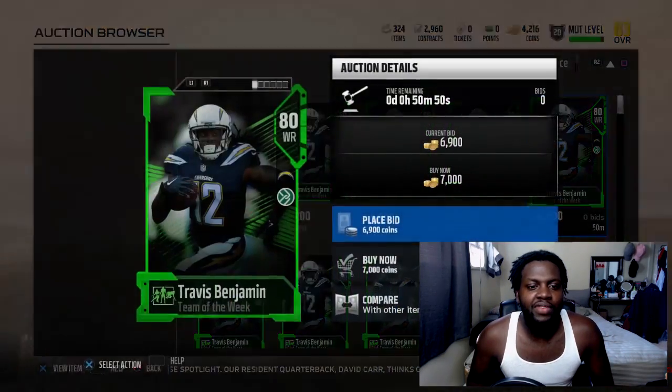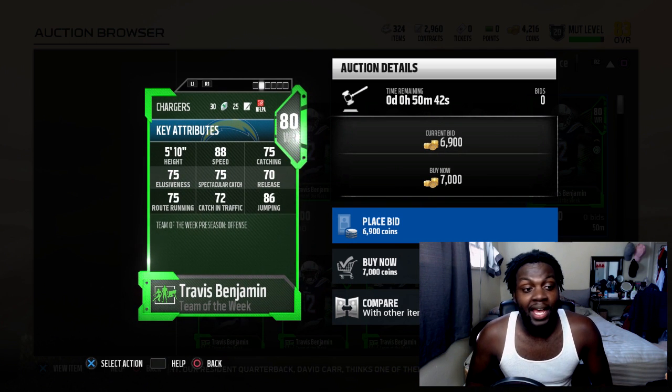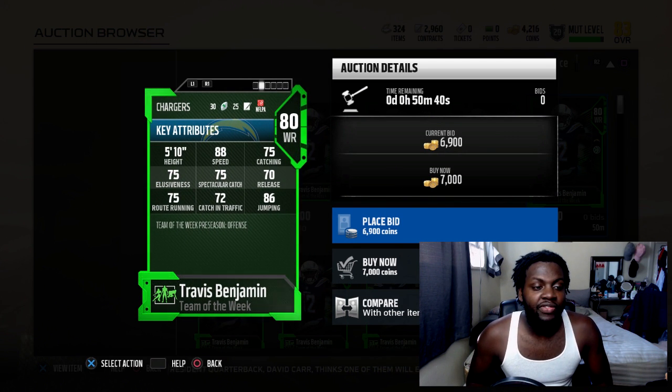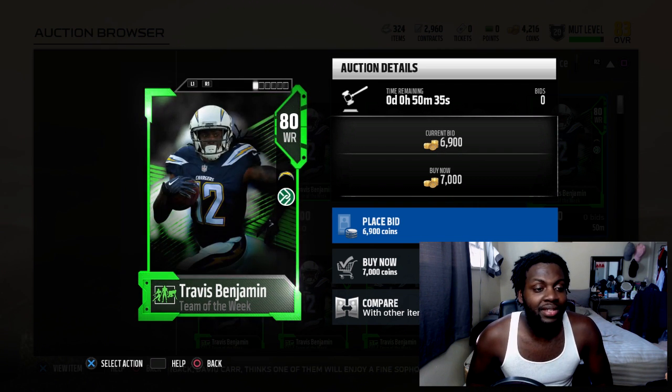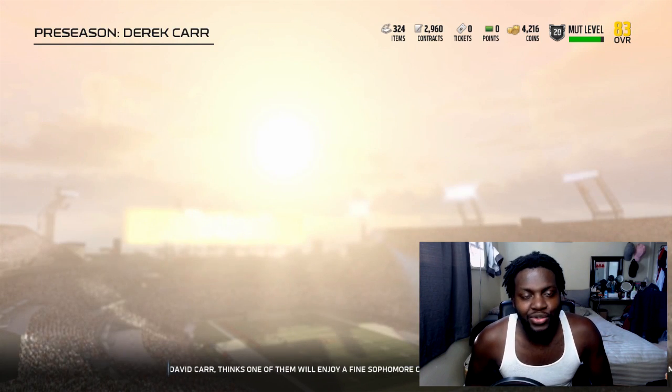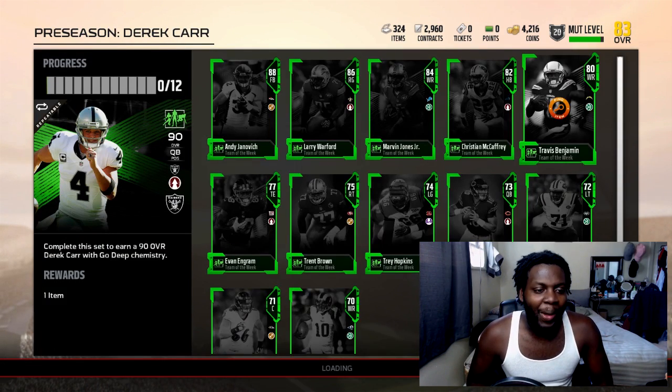Then there's Travis Benjamin - you know this dude is fast. He has 88 speed, 75 catching, 75 spectacular catch, 75 route running with 86 jumping. You know that dude's fast man. I forgot his nickname - what do they call him?